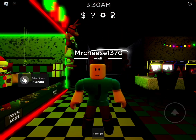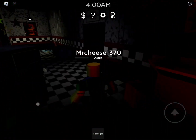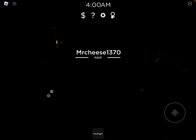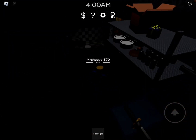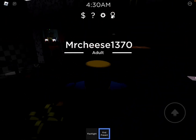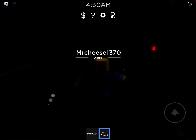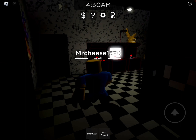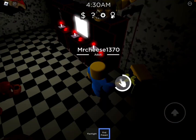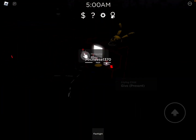So to unlock this Krampus trap thing, what we're gonna have to do first is head over to the kitchen. We can see that there's a present. You want to click that and then you'll have it in your inventory. So then you go over to the back room over here and you give it to this crying child. Normally they won't look like this, but I already did the quest.